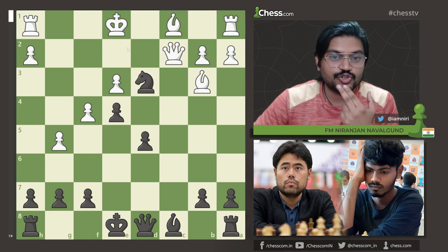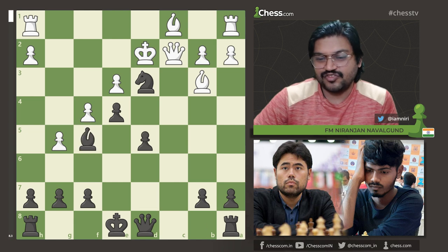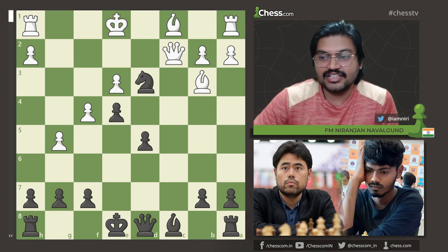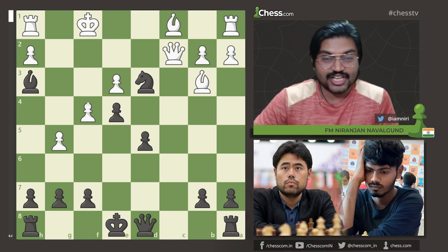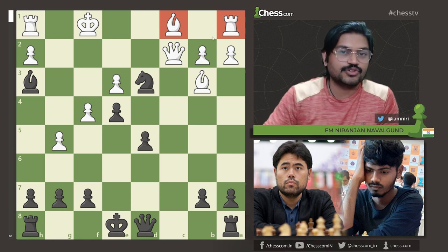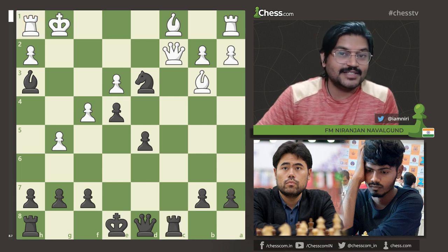After f4, he played Nd3+, and White's position is already quite horrible. The king has nowhere to go — in case of Kd2, there is Bf5 followed by Rc8. In case of Kd1, Bg4+ is coming with tempo. In case of Kf1 — which is what happened in the game — Senthil Maran played Bf3+, developing a piece with tempo and not giving any chance for White's pieces to come out. Even the rook on h1 is locked up.